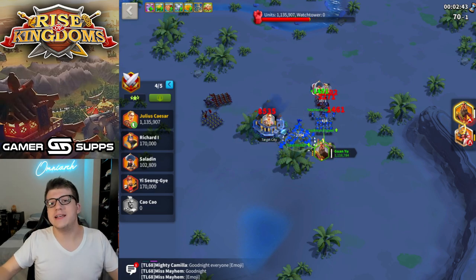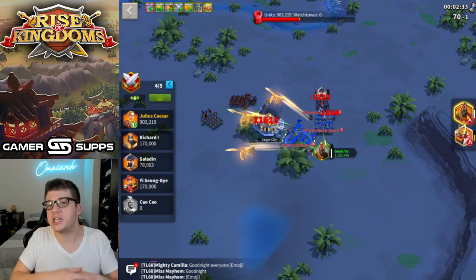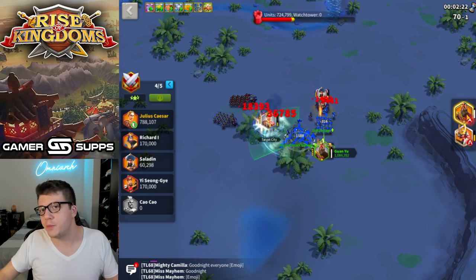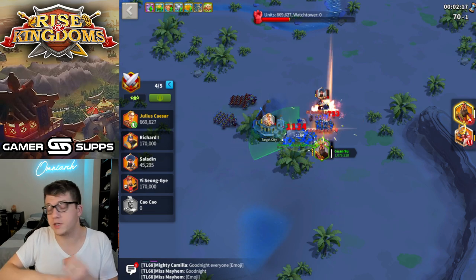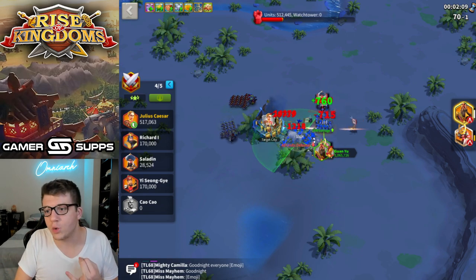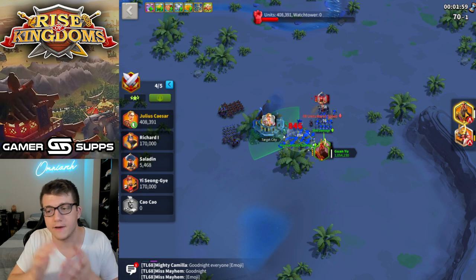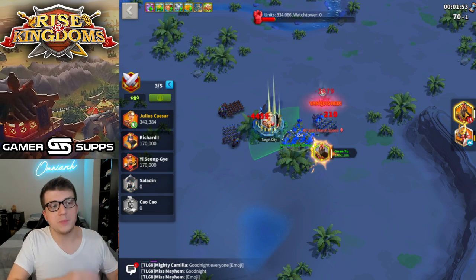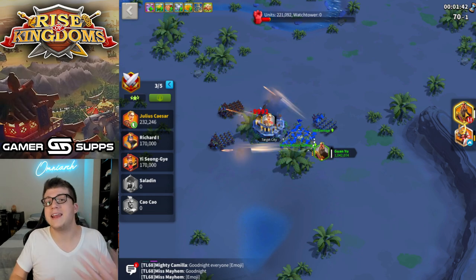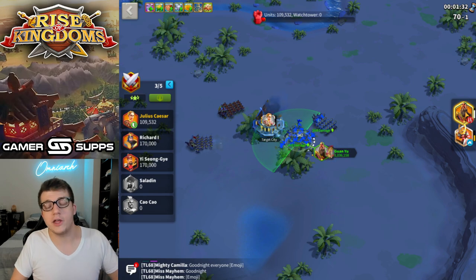You have to ask yourself: how useful is it knowing the single target damage per second for this combination? It's not that useful — it's a general idea of these combos in the open field. If you're in the open field, you're going to be chasing targets, so sometimes you're not going to be hitting anything. You're also going to have Guan's AOE hitting multiple targets, meaning you'll actually perform better than what you see in this video. You'll get more value out of that AOE — especially with Leonidas and Sun Tzu, who both have AOE, versus Alex, who doesn't.